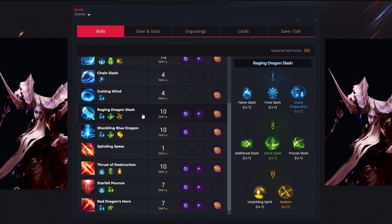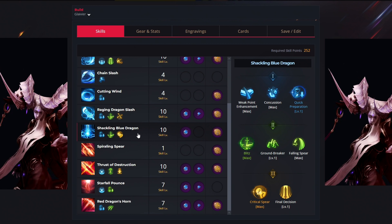For the seventh ability, we have the Raging Dragon Slash. We use ten levels to unlock the Quick Preparation, Quick Slash and Awaken tripods. For your gems, you want to get both types — one for cooldown reduction and the second one for damage increase. And for your rune, you want to get Overwhelm. Then we have Shackling Blue Dragon, and we use ten more levels to select the Quick Preparation, Blitz and Critical Spear tripods. For your gems, you want to get the cooldown reduction gem. And for your rune, you want to get Focus.